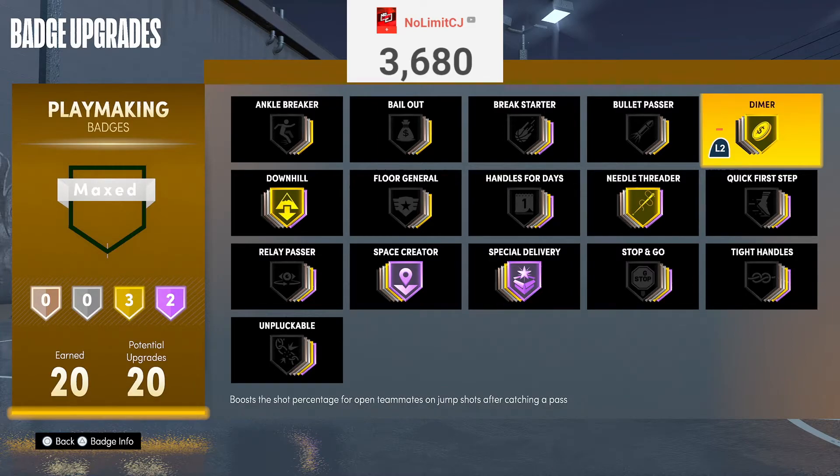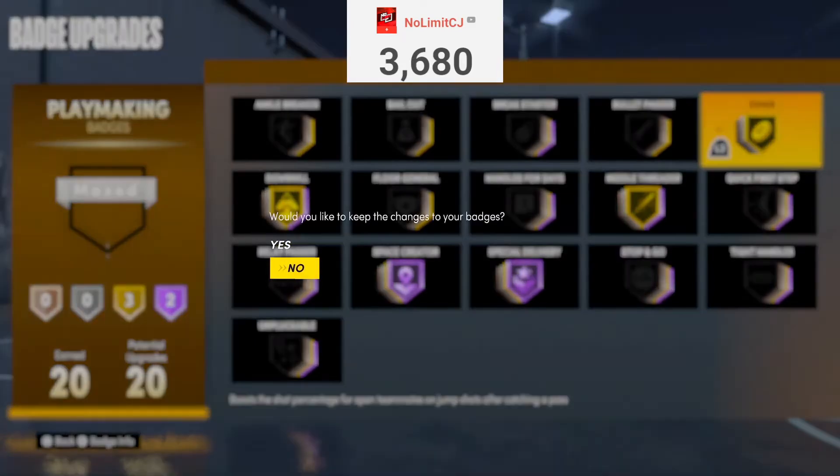Last but not least for playmaking: Dimer. The thing about Dimer is everybody can shoot consistently this year — there's no build with a 73 three-point rating running around. You should have like an 80 or above three-pointer. My two-way has an 83. Every build is pretty much consistent now. So Dimer ends up as a B-tier. I went with everything in the A-tier as things that improve your gameplay and get you open. I was out here shooting with no shooting badges, went five for five — it's actually easy to shoot this year.